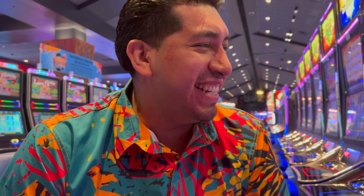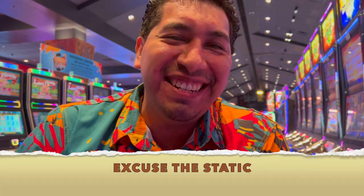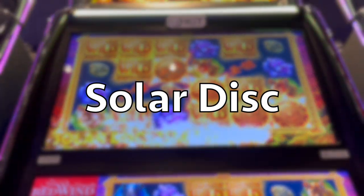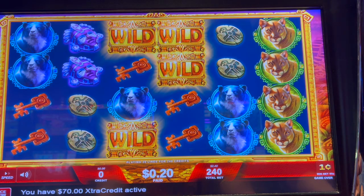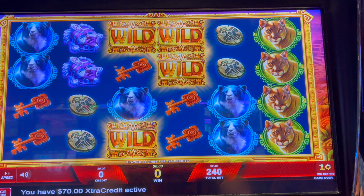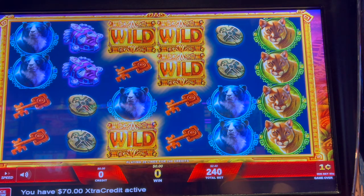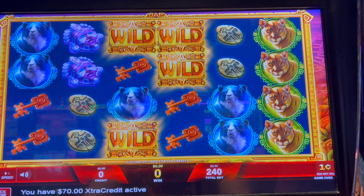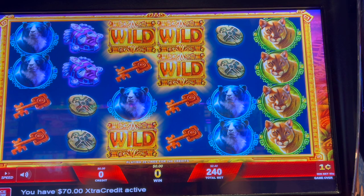What up everybody, let's get another $70 free play here at Red Wind Casino. The machine we're gonna play is Solar Disk. Last video we did 250 and that was a good run for us, so we're gonna try 160 just to get a little bit more extra spins. Here we go, if I can push it.